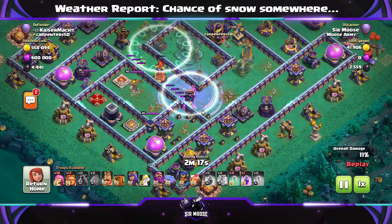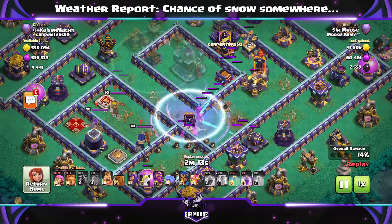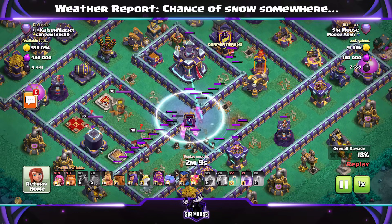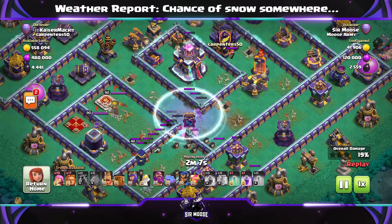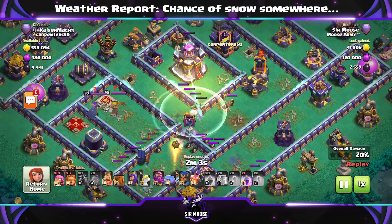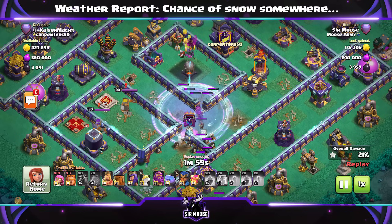What I would say — and I don't think I did this on the attack — is after about 10-15 seconds, just when your initial Rage Spell runs out, put another Rage Spell down. It really helps, and I think I forgot. But yeah, with those seven Invisibility Spells you've got about 28 seconds of Invisibility, so you will need another Rage Spell.